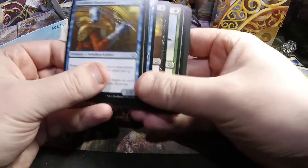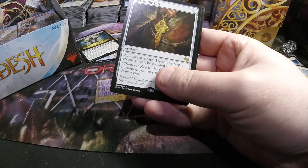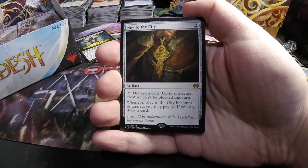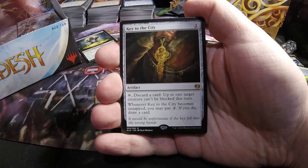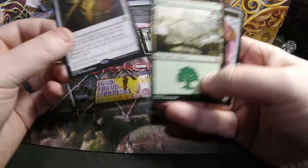It could be a fun build with the new Tezzeret they spoiled for Aether Revolt — the one that's actually in the set. A lot of people are not super happy with his design, but at the same time not everyone wants to see a broken planeswalker. Key to the City is a two-drop — you tap it, discard a card, and prevent a creature from being able to block. And also when it comes untapped it lets you draw a card.